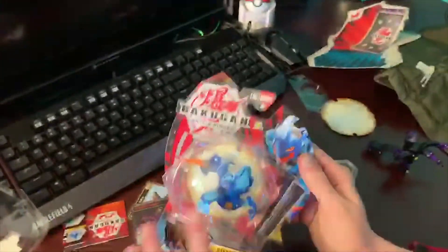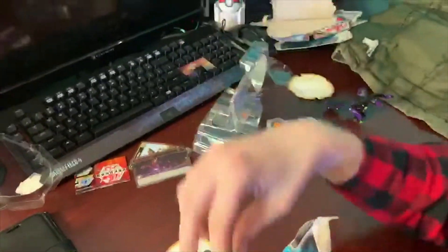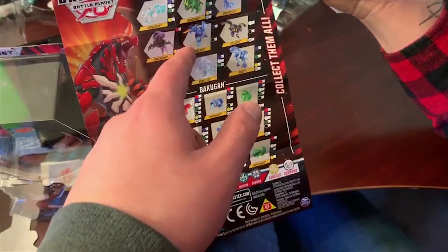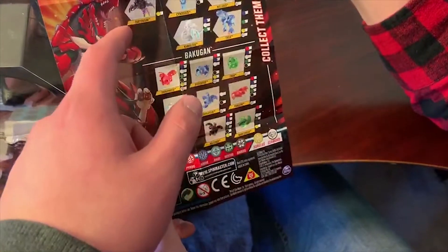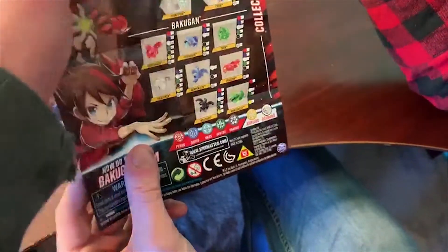It took me like 30 seconds to close. Maybe I'm just getting more aggressive opening packages. I still need Turtonium Syndius. He's only coming in Aquas and Darkest.